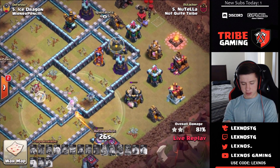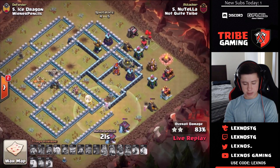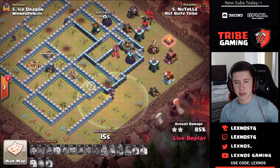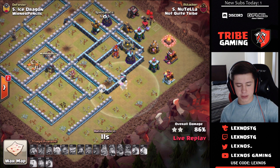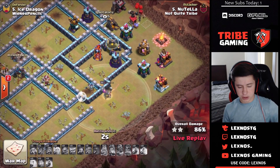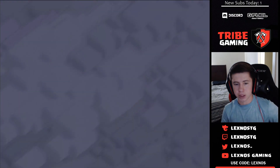The super goblins die to the archer tower. The warden picks up a couple more buildings. At 20 seconds he's at 84%, looks like he ends right around 87% — but not a triple. We're still tied on triples in this war. We'll see who gets the next triple and takes the lead. Very nice try from Nutella of Not Quite Tribe.